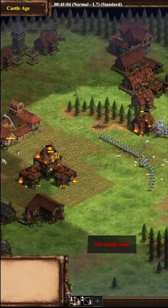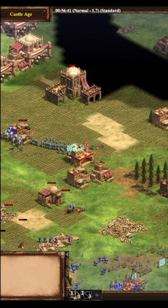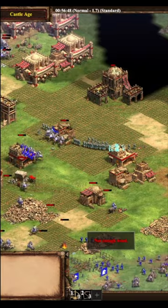Now you're not going to have the eco for that, so you are going to have to have your Saracen ally sling you to Castle. But at that point you're melting town centers — that's how that works.